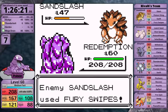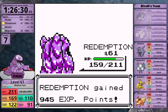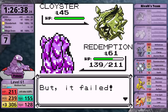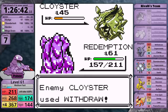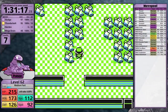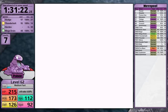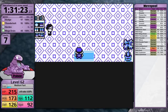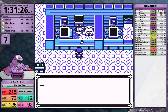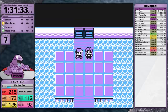Rival 6 is next — I knock out Sandslash, then Exeggcute fairly quickly, then set up Harden against Cloyster and sweep from there without anything to worry about. I've saved all my Rare Candies to this point. After completing Victory Road I have 11, then I backtrack to the Power Plant to pick up a 12th — meaning I can be level 74 at any point I want. However, I want to see how many league members I can get through without using them, which gives me better data for my second playthrough and potentially a slightly higher level for the Champion. At level 62, let's head into the league.